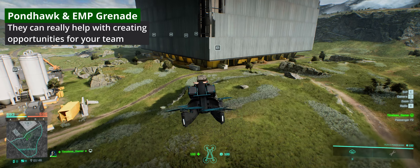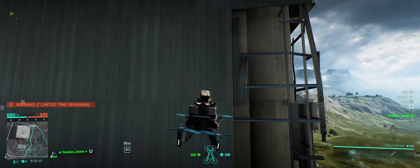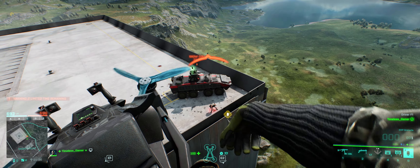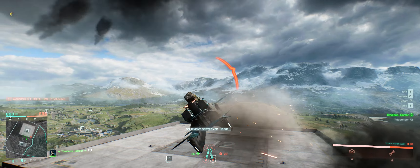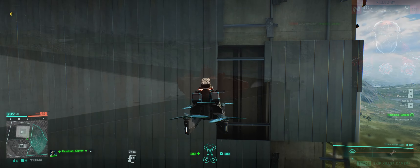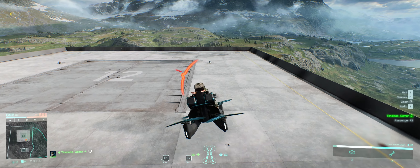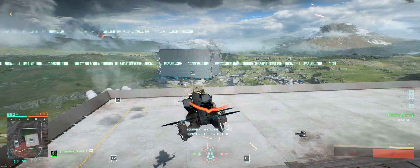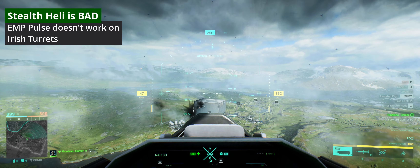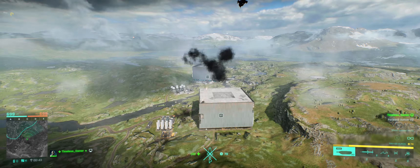Another thing you can do is equip EMP grenades, get yourself a pond talk, and pop up right next to the CAV or rather the trophies, and take them out. Trophy can't intercept an EMP grenade. I died but I got rid of the trophies - let's try again without going quite so high. Got away that time even without any other distractions to shoot at. Keep in mind the stealth helicopter EMP does not work - it's intercepted like a rocket. It's useless.